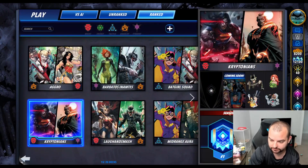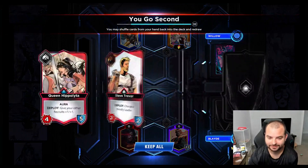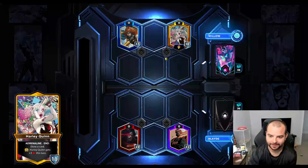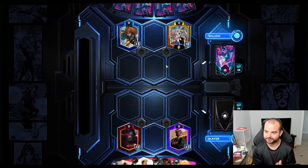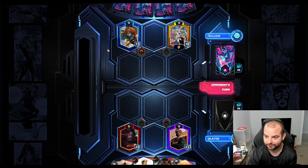Let's hop onto a game and see how we do. Alright, we're playing against Willow - looks like he's playing the Rick Flag bursty combo thing that I was talking about the other day, which is another deck that I have built that you'll see over the next couple days.